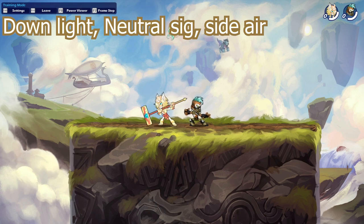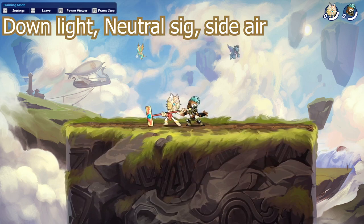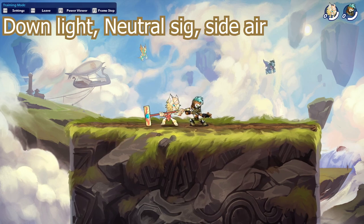This first combo is going to be a little bit hard to hit because you really need to get the spacing down, but once you do it's a really great combo. It's going to be a down light into a neutral sig into a side air, and it's going to look something like this.